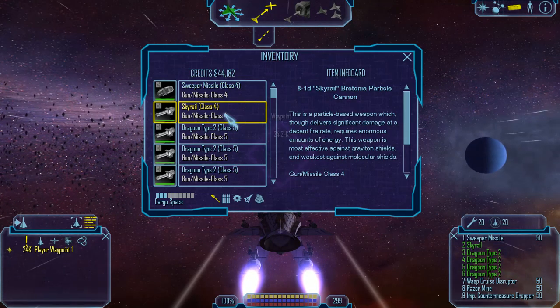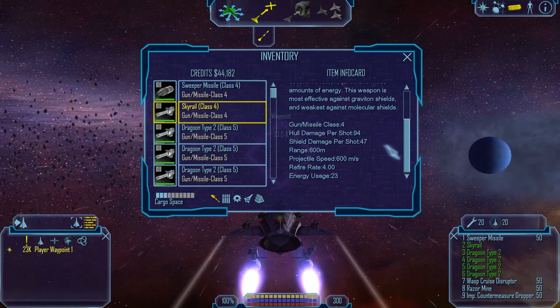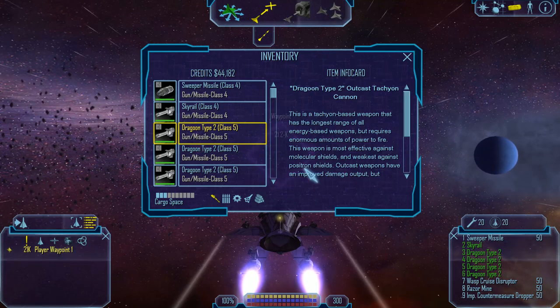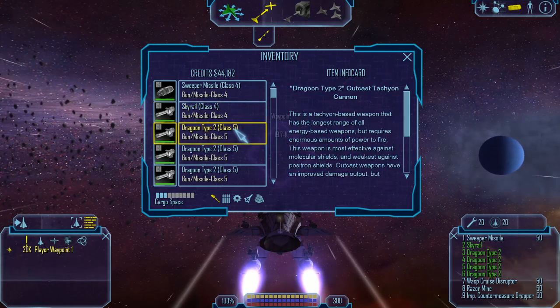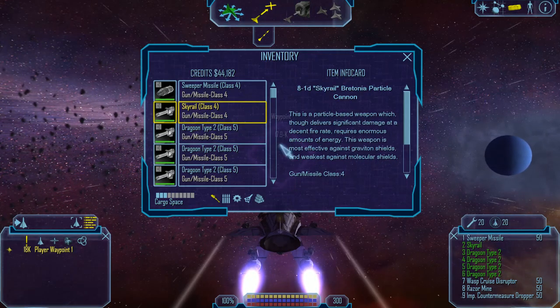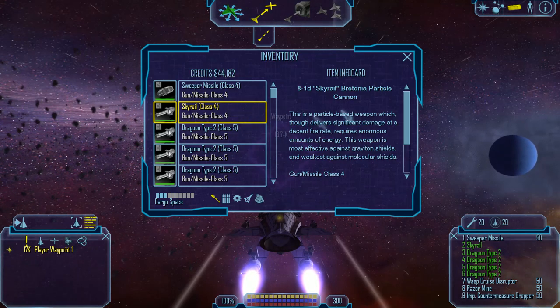The Sky Rail — I was limited in my options for class four, so I've just gone with this. The Dragoons are effective against molecular shields. Sky Rail is effective against Graviton shields. That's pretty much the only reason why I went for the Sky Rail.